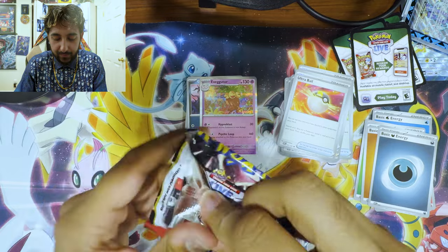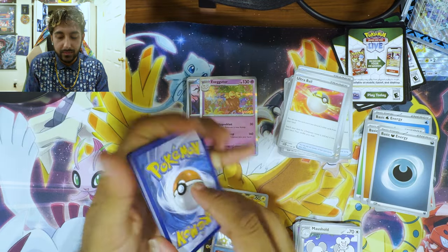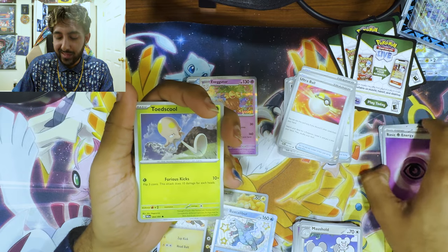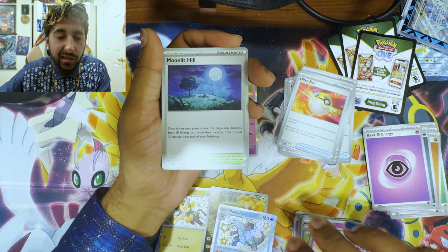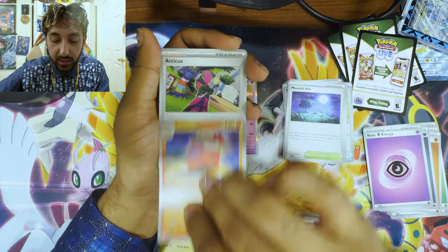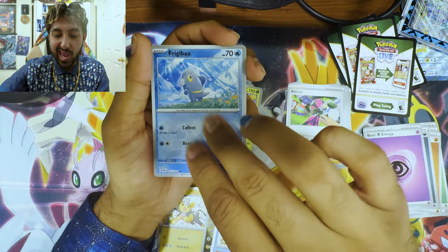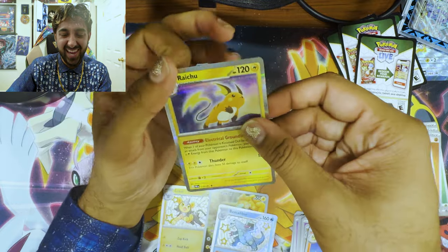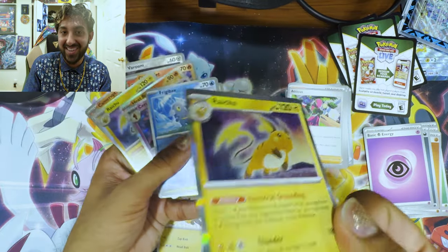We have one last pack. Electric — it's Psychic. Toadscool — that toad is cool. Clodsire, Frigibax, Dedenne, Moonlit Hill, Camerupt, Atticus, Maractus reverse holo, Frigibax reverse holo. And a Raichu! We started with a Raichu — the first rare I got was a Raichu, and the last rare I got is a Raichu. It's a Raichu day! Thank you guys so much for watching. I'll quack you later. Quack quack. Bye! Don't forget to subscribe.